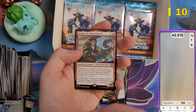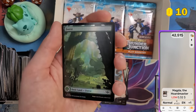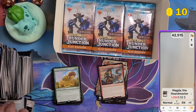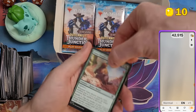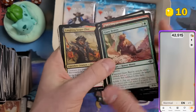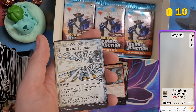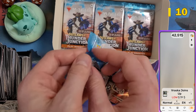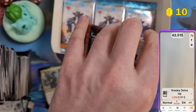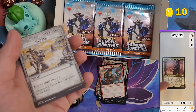Some Special Guests from the last set like Magda and Mercer were really cheap — 10 cents. Foil full-art forest also pulled. It seems like you need to get lucky that the Special Guest you pull is actually worth something. This was the first Special Guest I pulled from this set.